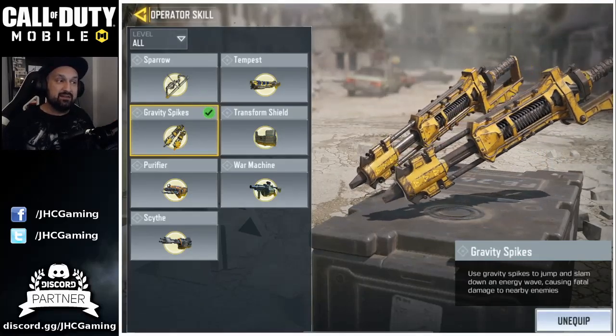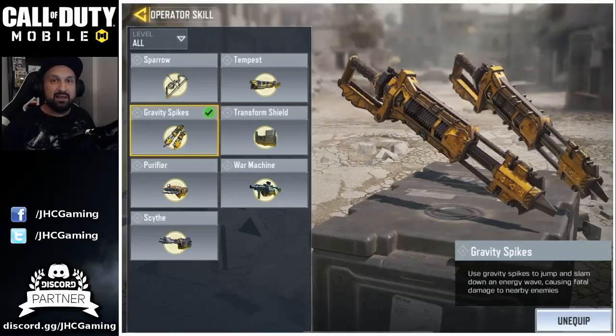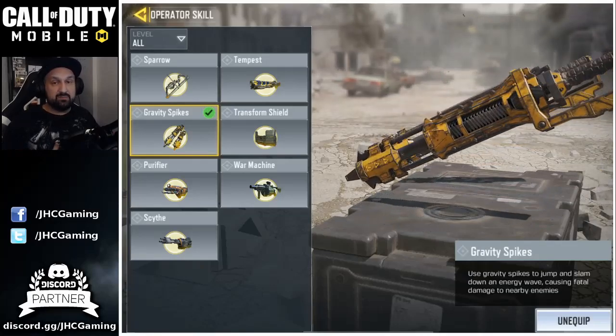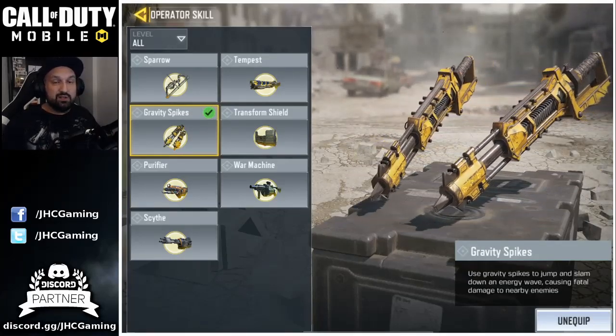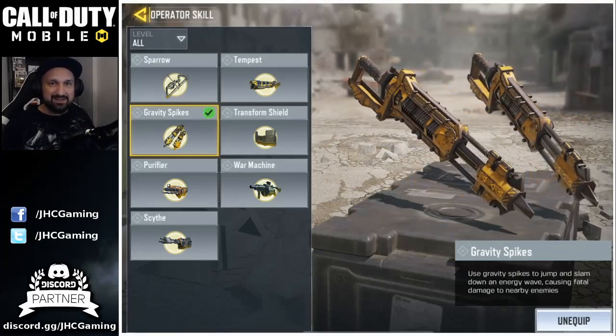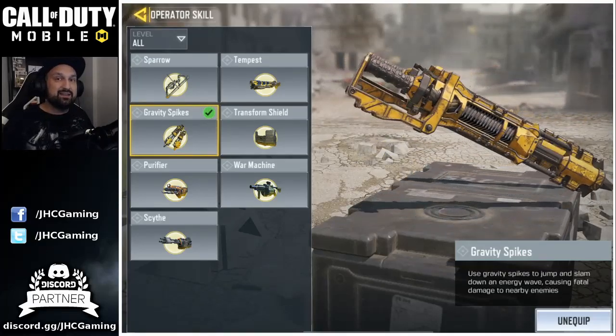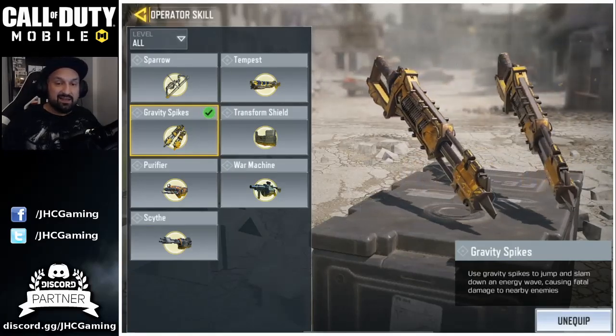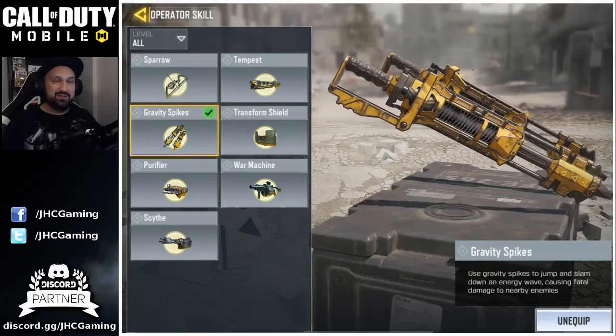In many situations it's just a one-shot use — if you're in the air and you get killed, you lose it. You cannot just respawn and use it again since you failed. The other problem with Gravity Spikes in my opinion is in some situations you might as well just shoot your enemies instead of jumping, because you would have gotten the kill pretty much guaranteed if you would have shot instead.